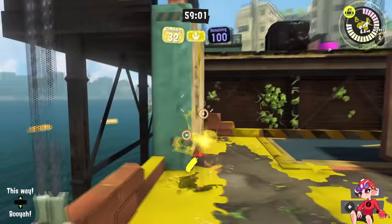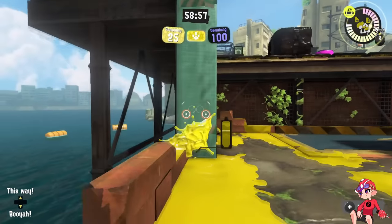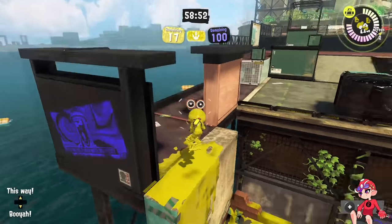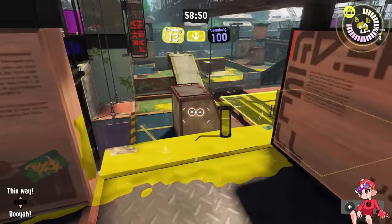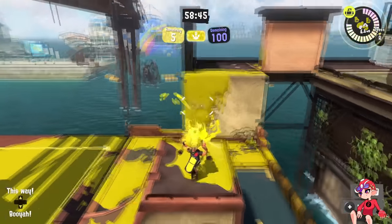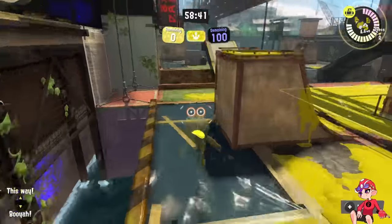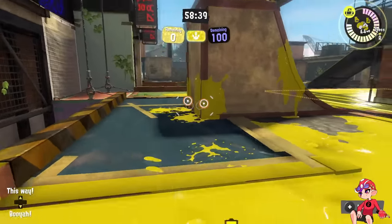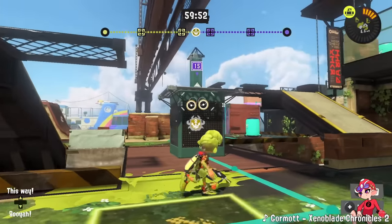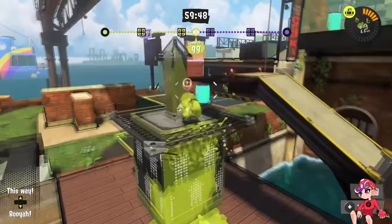Another big change would be this wall being paintable on this side. In Splatoon 1 it was paintable on all sides, even the back, which was cool for stuff like hide and seek. If you could climb this wall — especially since it's a bit bigger on this side — you would be able to be much more stealthy, whereas now you climb the wall and you're very exposed. Those changes would do a lot, especially in Zones where this pinch is felt.